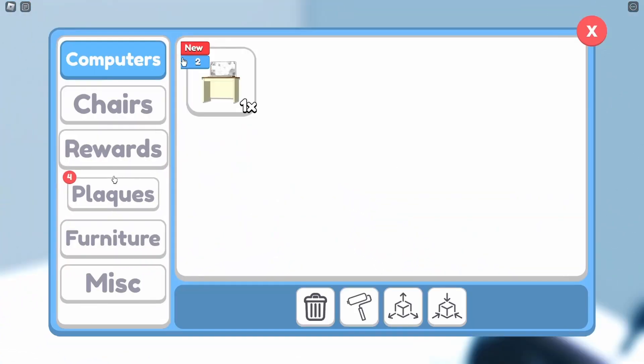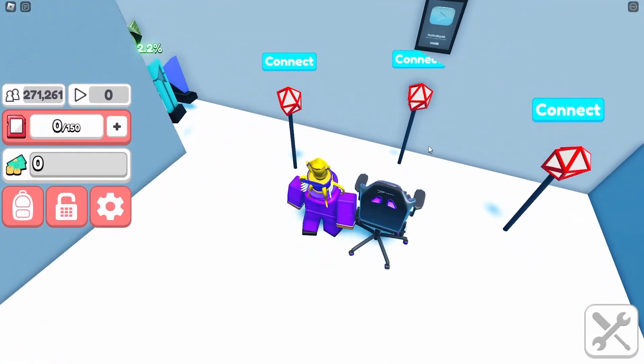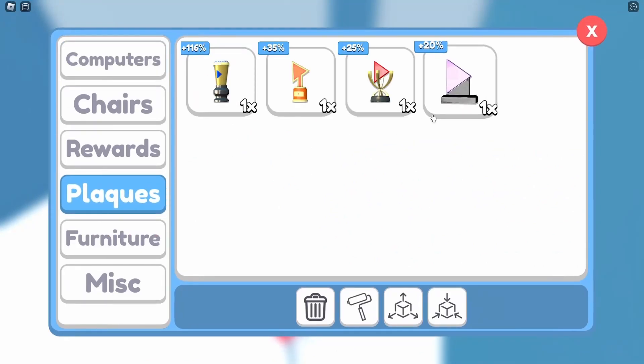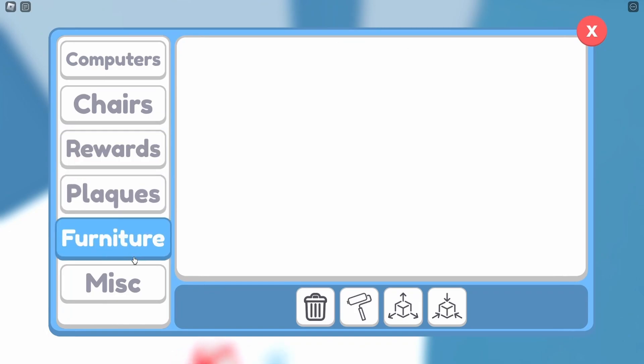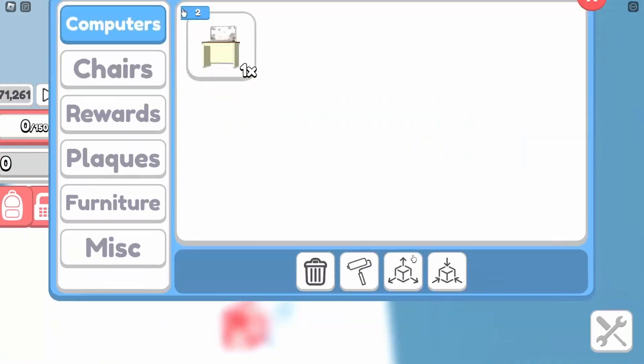I think I just figured out how to get plaques or tiles - you actually get them from clicking with your computer and you just randomly get them. I'm not exactly sure but we did just get some insane plaques. Let me make some room with my tiles real quick and now let's put some more plaques here.